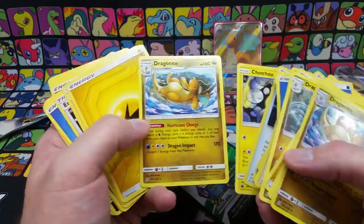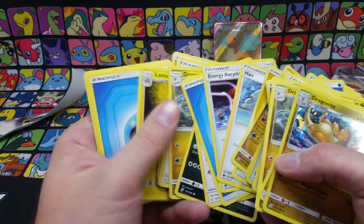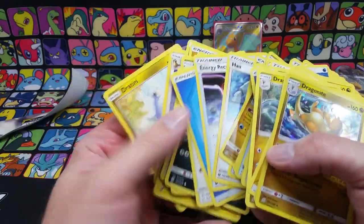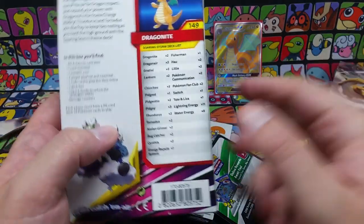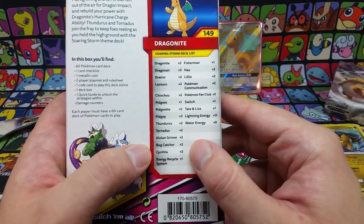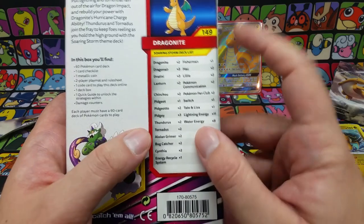Another Pokemon Communications, another Dragonite. Looking at the back of the box — they like to put sets of twos there. Two Cynthias, only one energy recycler system, but they also have a Fisherman to help get back energy.